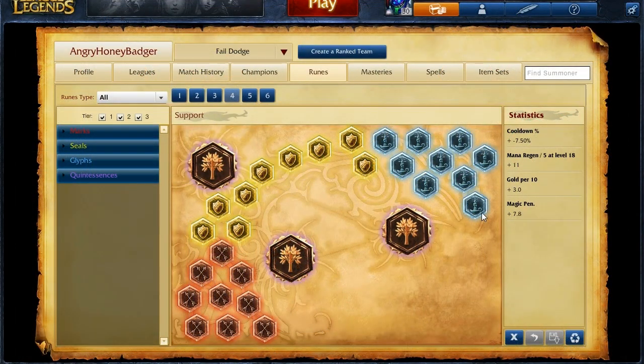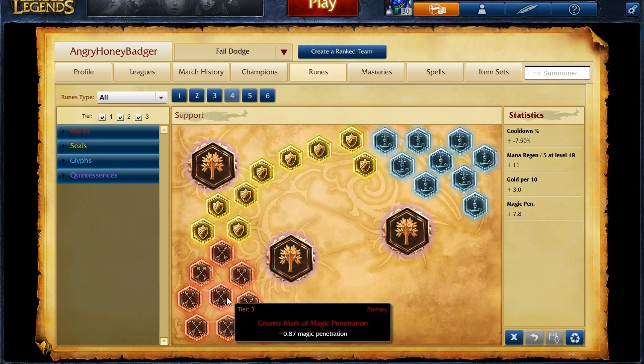As for your rune page with Leona, there are two different pages I would recommend. The first one is a full dedicated support tree, which is going to give you cooldown reduction, mana regen, gold over time, and magic penetration.